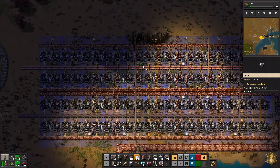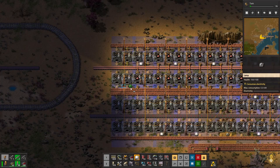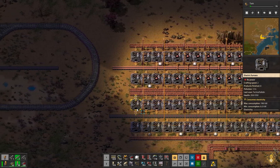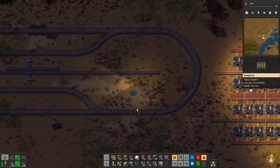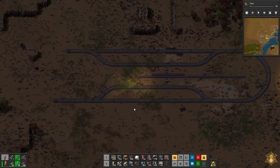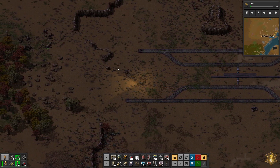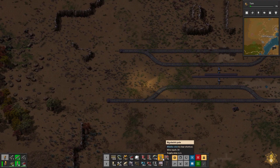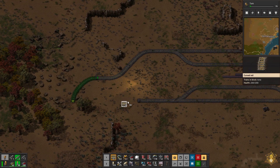Well, give us a little bit of a perk up here. Still need to go get all my materials but I'm going to figure this out - trains, they're so much fun. Not fun. So I obviously need some cliff explosives here, unless I can get this to curve down like so. Maybe that'll work.